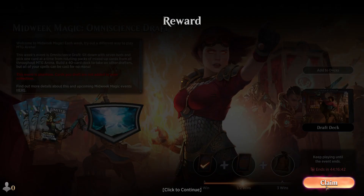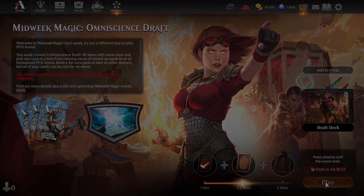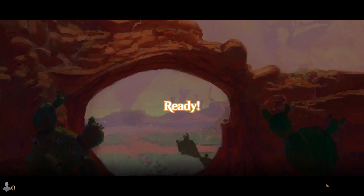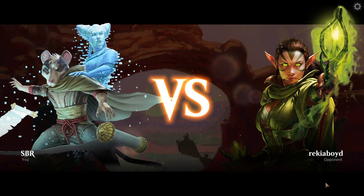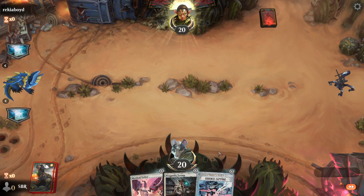We got a Braids for that. The first mulligan is not free either? That's brutal. Three-card hand — first mulligan is not free. Ow.